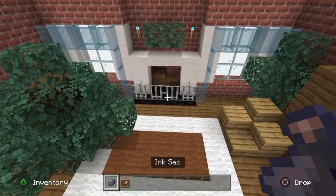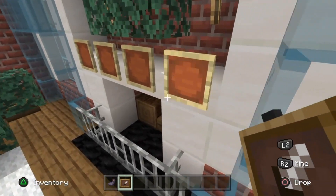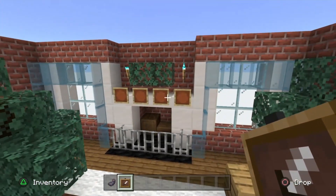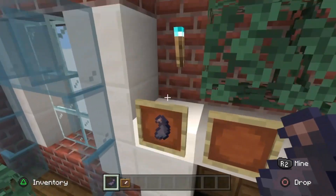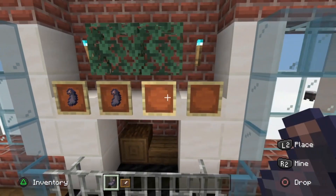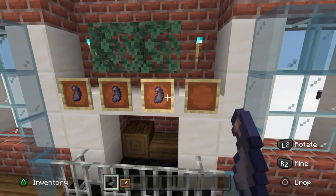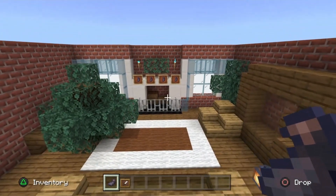For the stockings, place one-two-three-four item frames along the quartz slabs of the fireplace with ink sacs facing slightly diagonal with the top bit facing upward. These are vanilla Minecraft stockings - if you're using a festive texture pack, use whatever block looks most like a stocking.